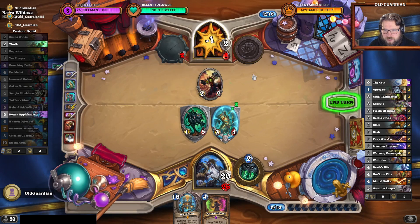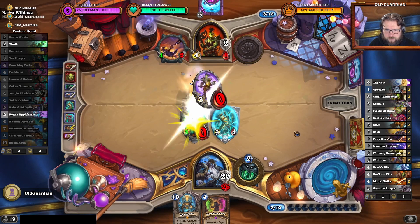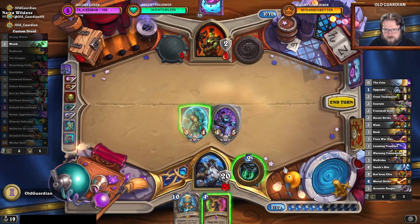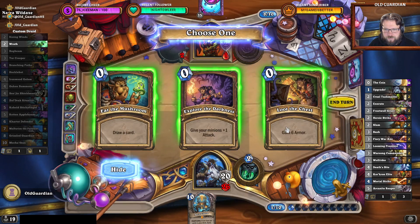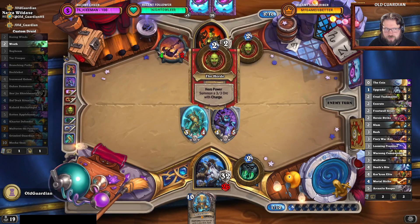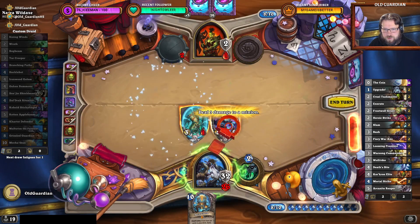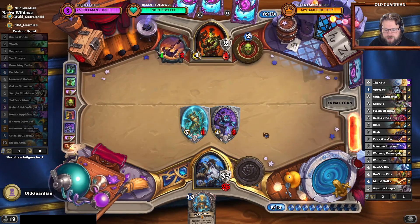I think I also want to hit there — put Nazroth to three so that Nazroth doesn't get an idea to hit into one of the taunt minions. Then it's the Rotten Apple Bomb, and then Branching Paths doesn't have to draw anything — it can basically just give me armor. Because I have to spend the next turn playing the Wrath anyway. Next turn I will be able to play the Mecha Toon.